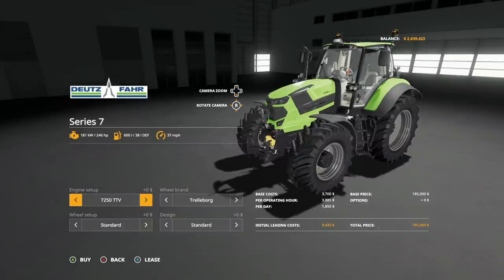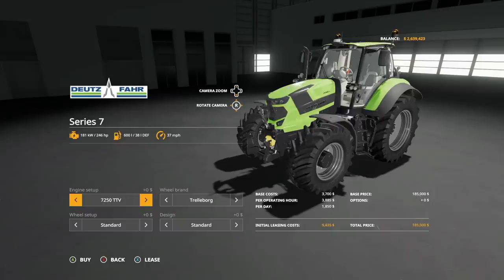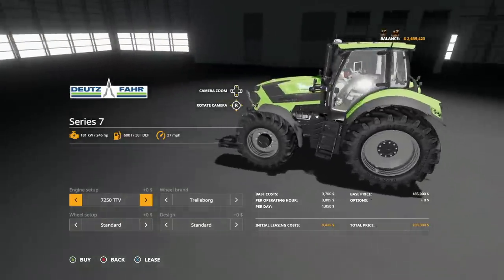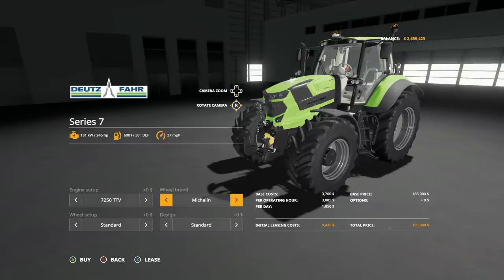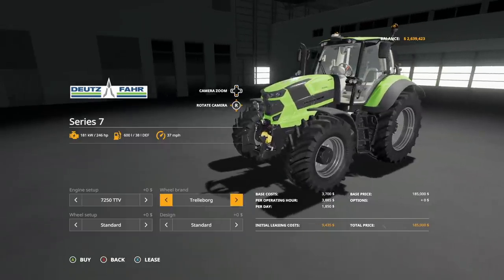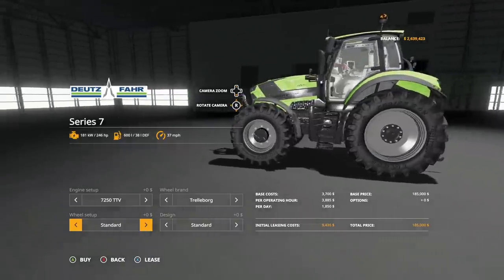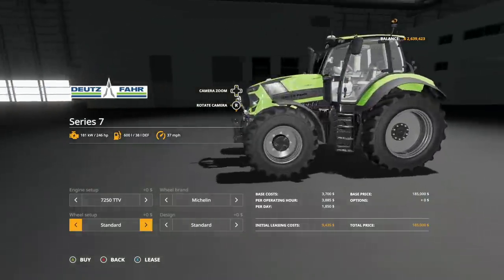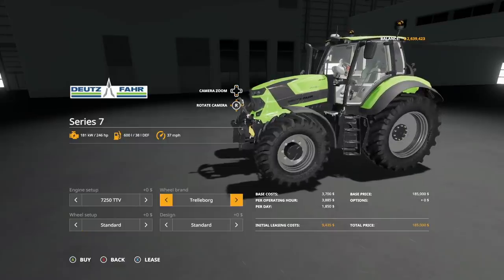Engine setups: we have the 7250 giving you 246 horsepower, then the 7250 Warrior at 263. So only two engine options, but we do get the Warrior — and I know a lot of you guys like the Deutz-Fahr Warrior stuff. Wheel brands: we have Trelleborg and Michelin. In Trelleborg, we've got standard wide tires, wides with weights. In Michelin, we've got standard wide tires, wides with weights as well. You get the idea.